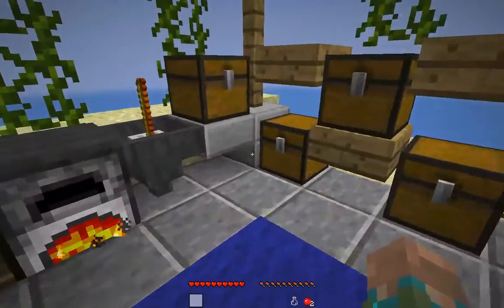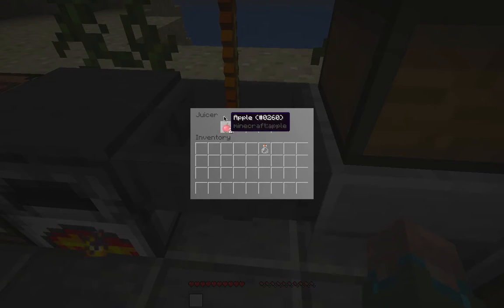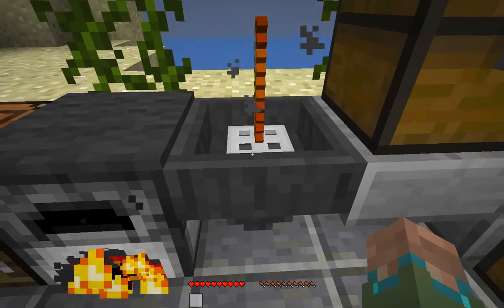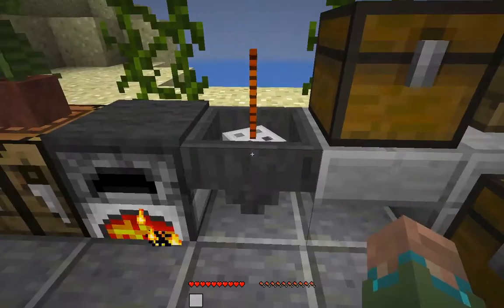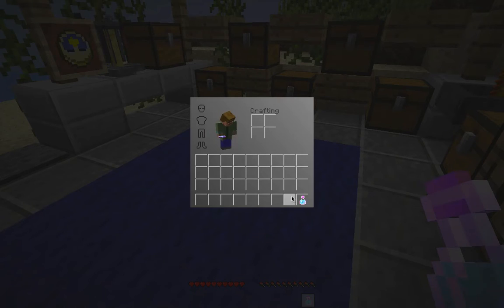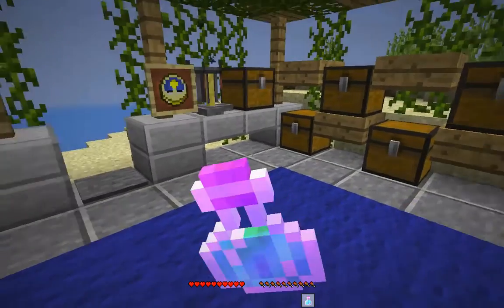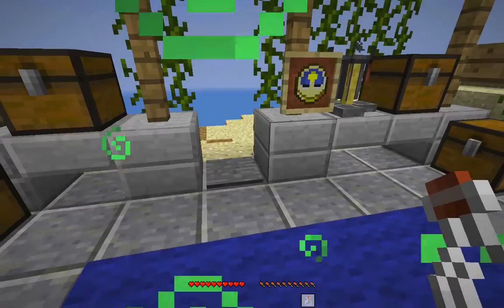First we've got apple juice. To make juice, you put the ingredients in the first slot — there's only one here — and then you put a glass bottle in the last slot. The trapdoor will turn, and if there's smoke then you know it's working. It takes about eight seconds to make juice. Apple juice gives you four hunger, along with speed, jump boost, and saturation. So we've got speed and jump boost two for a minute, plus it restored four hunger.